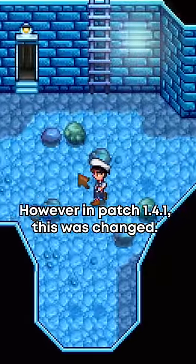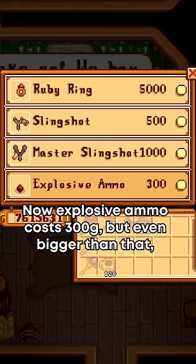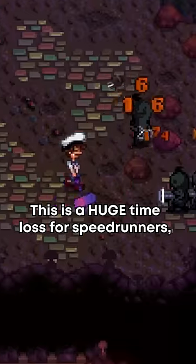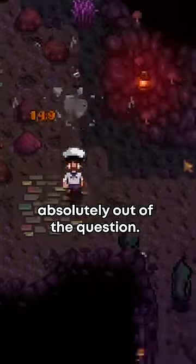However, in patch 1.4.1, this was changed. Now, explosive ammo costs 300G, but even bigger than that, it requires you to have combat level 8, where you unlock the recipe for it. This is a huge time loss for speedrunners, as getting combat to level 8 in a speedrun is absolutely out of the question.